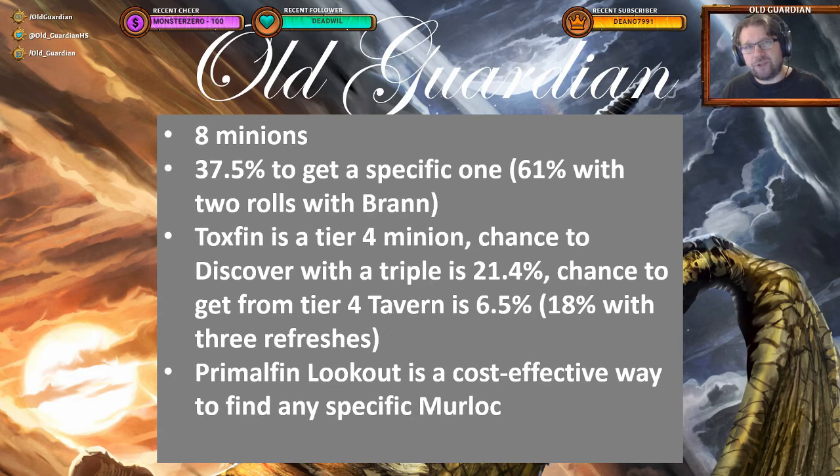Rolling three refreshes on a tier 4 Tavern would give you an 18% chance to find a Toxfin. So if you're offered a Primal Fin Lookout and you're looking for that Toxfin, it's always better to buy the Primal Fin Lookout and try to discover the Toxfin than to keep rolling. And in fact, the same applies to all Murlocs — whenever you have a Murloc you want to find and you're offered a Primal Fin Lookout, you should always take it and attempt to discover that Murloc, because it's more probable than just rolling.